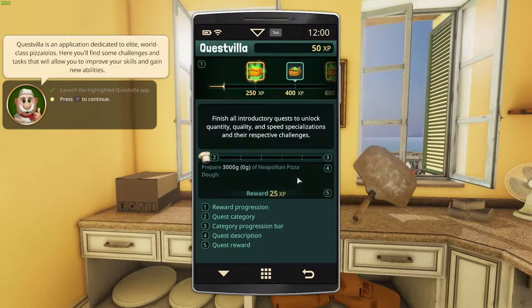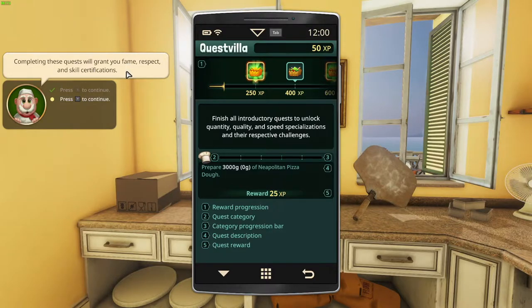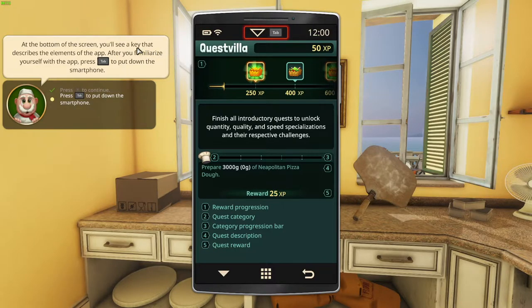Alright, so there it is. Questvilla is an application dedicated to elite world-class pizzaiolos. Here you will find some challenges and tasks that will allow you to improve your skills and gain new abilities. Completing these quests will grant you fame, respect and skill certifications. For now, let's focus on the matters at hand. There are a few easier quests ahead — prove yourself to be a diligent apprentice and I will grant you the title of novice pizzaiolo and let you run this pizzeria by yourself. Additionally, by completing tasks from the app, you'll unlock new recipes and ingredients, so it's all worth the effort. At the bottom of the screen you'll see a key that describes the elements of the app. After you familiarize yourself with the app, press tab to put down the smartphone.